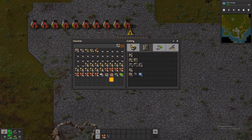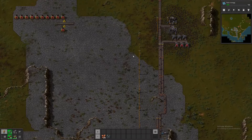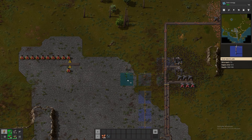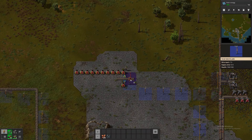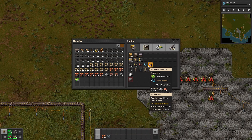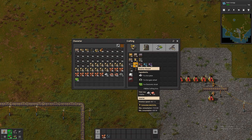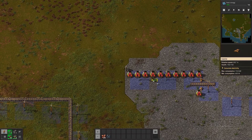What do we need? We need some power poles for sure. I was reading the tutorials and it said if you just hold it, it'll space them out to the maximum. Hopefully we'll get electric furnaces over here soon. These guys should be fine — I think we just need normal inserters.